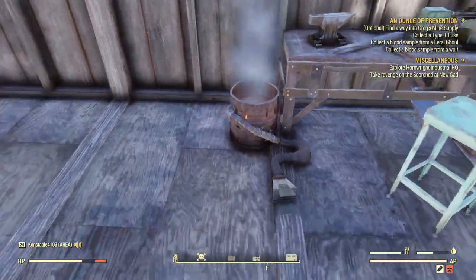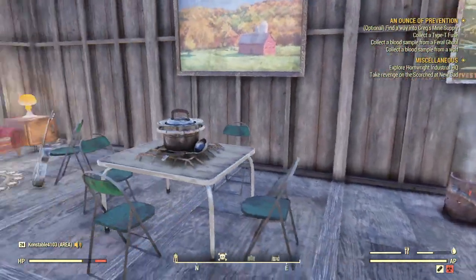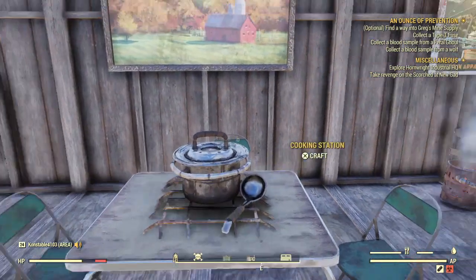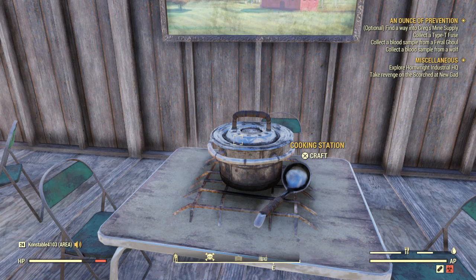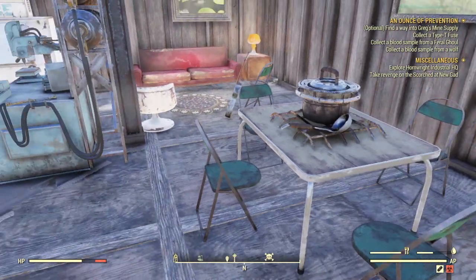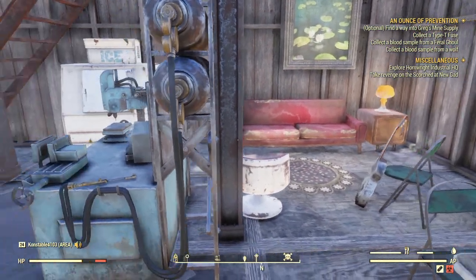My armor workbench is right here. I don't really craft armor and stuff, I just put whatever I have on and get done with it. I really like this cooking station. It doesn't work the way it should because usually your player sits down next to it, but I'm not gonna use it. We got four chairs and they just gather around and get them some soup, or whatever's cooking.